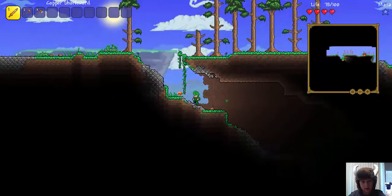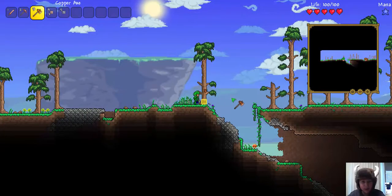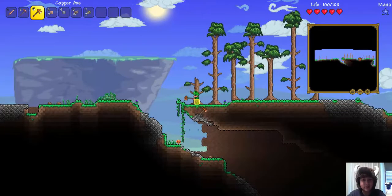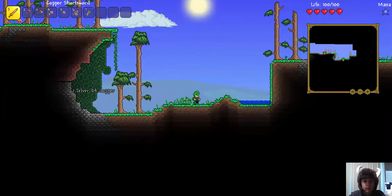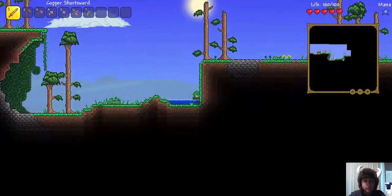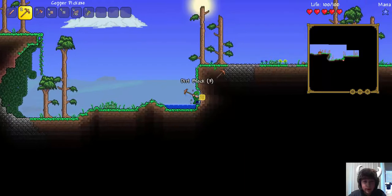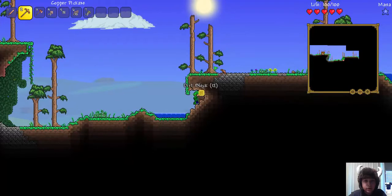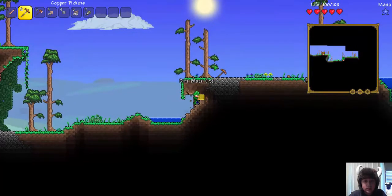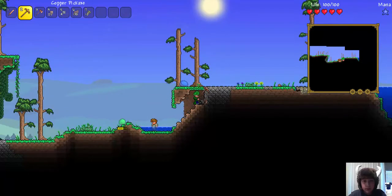I'm not gonna go down there, I cannot see anything. I know the basic controls and everything because my friend showed me it once. Let's quickly chop down some trees. We need to use our pickaxe to get up here. When you press control once you can automatically mine. Blue slime, go away!